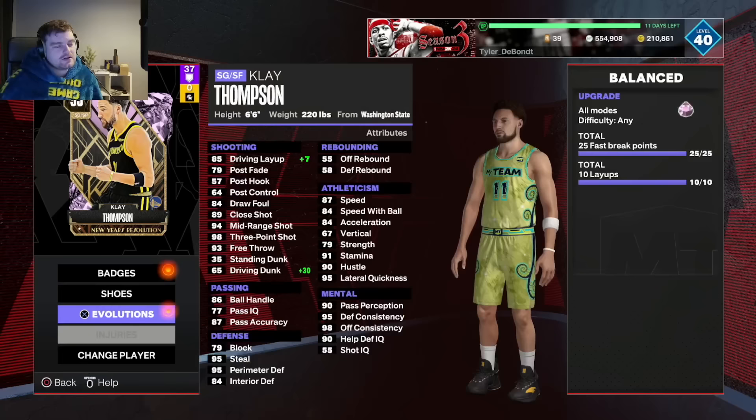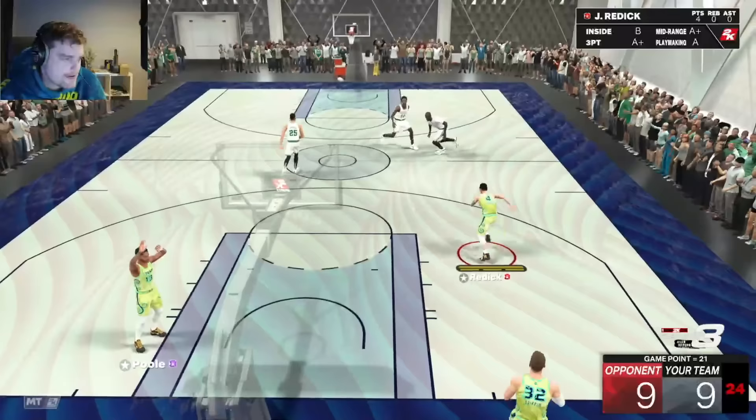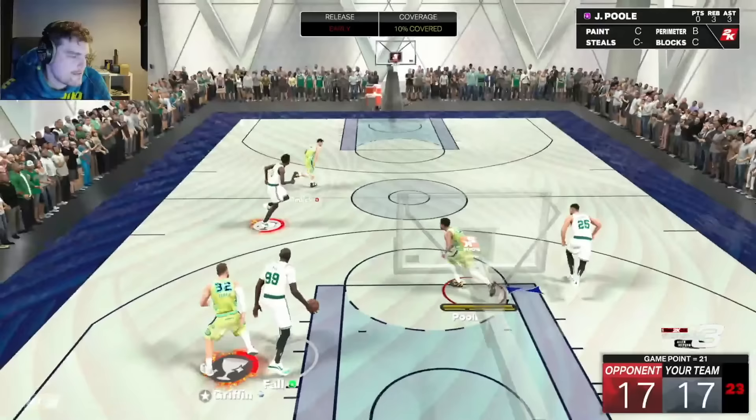The next Evo alongside the steals grind is JJ Reddick — basically the same as Klay's: 20 fast break points and 5 layups. JJ Reddick is very slow, not a good dunker, and honestly not even a good shooter in game. Even after he gets the boost to make him faster and a dunker, he's still a garbage man. It took 4 games to get the layups and fast break points — he is a trash can with or without Evo.